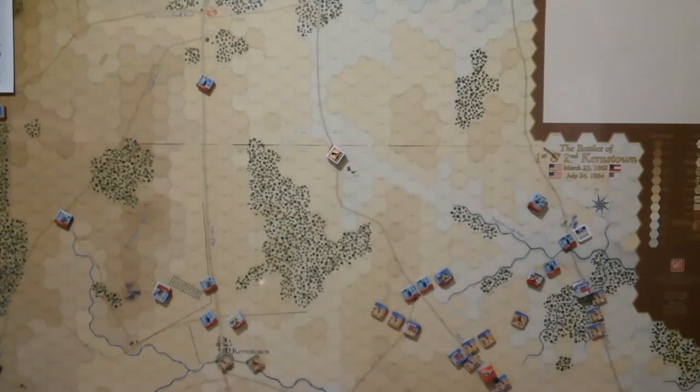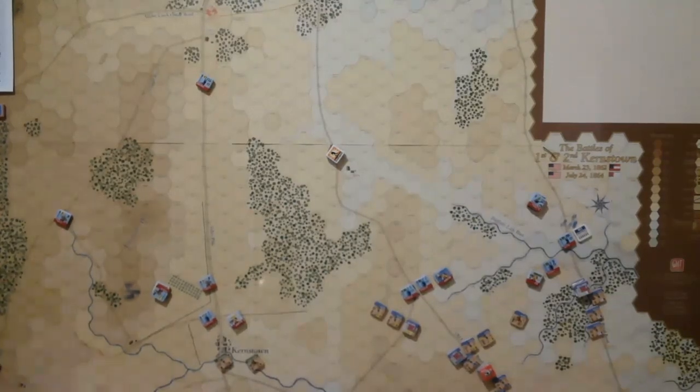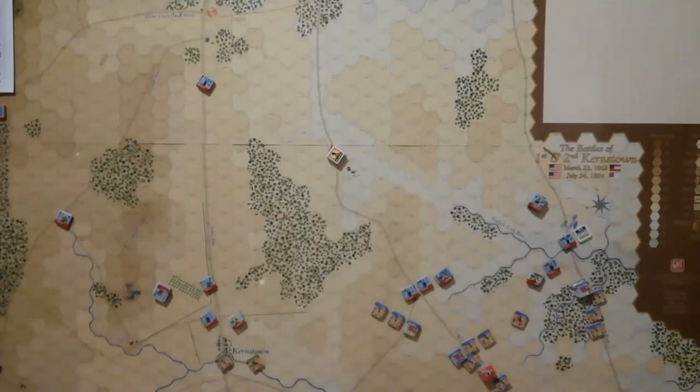We'll move on to the 1 p.m., 1300 turn to see what happens. The next step is big pushes by Johnson, Early, and Gordon up the roads, and we'll see how Milroy can respond trying to keep a defense together over this rather large area that he's defending. Thank you for watching — hopefully you're enjoying this 160th playthrough of 2nd Winchester, and we'll see you on the next video.